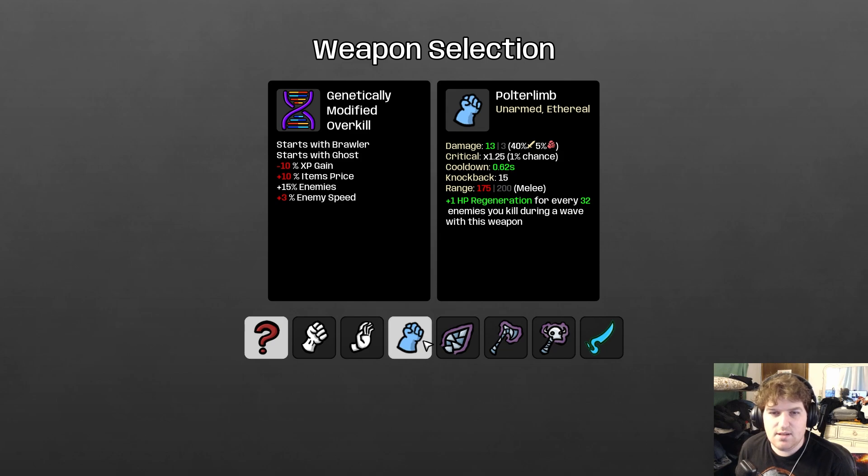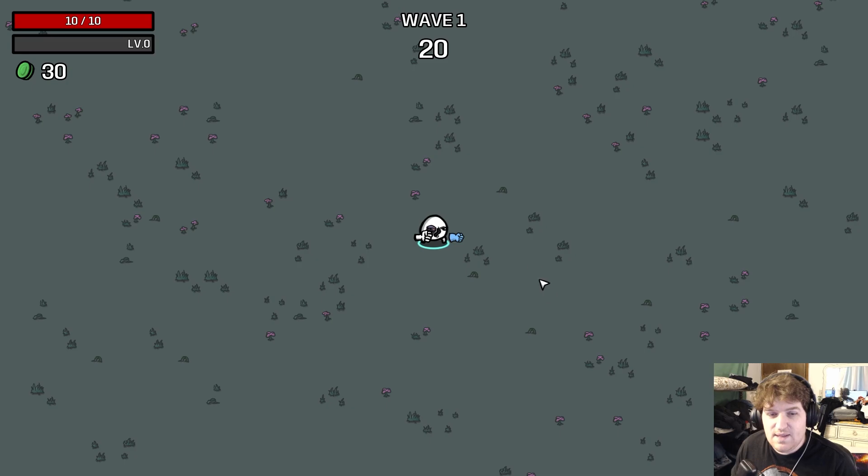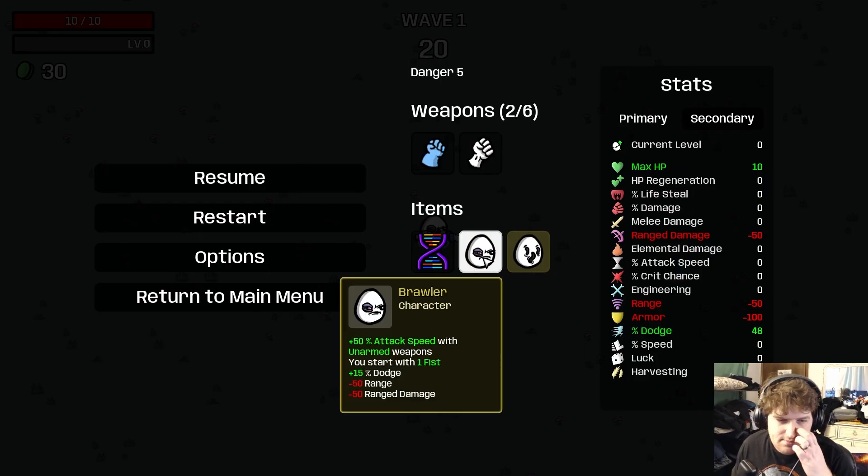The Polter Limb has 40 melee scaling — kind of low — and then 5% damage scaling, so we get double percent damage scaling which is kind of nice. It attacks very fast because we're brawler, and 1 HP regen for every 32 enemies you kill with this weapon. That's a lot, my friends.